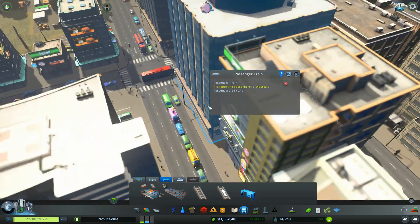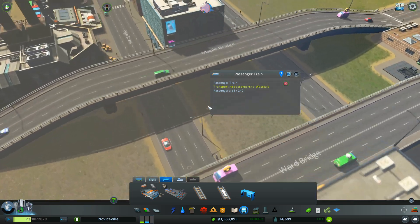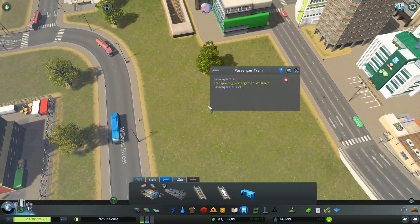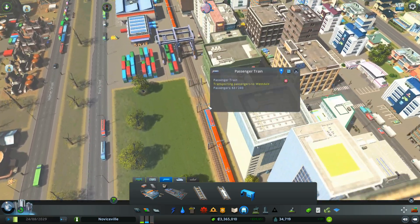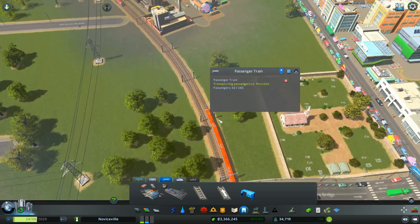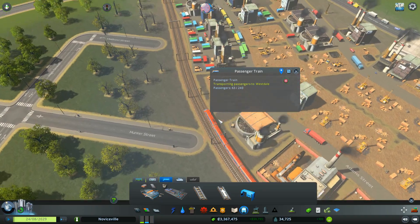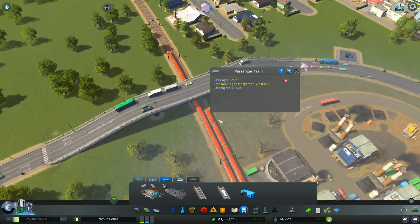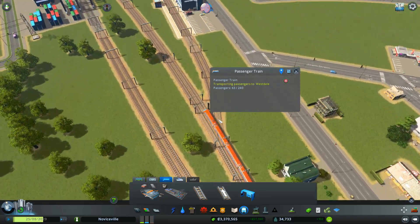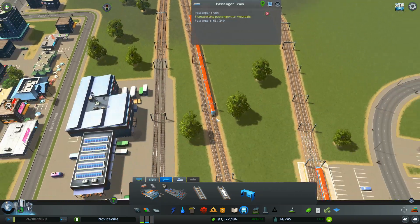Underground. Little does the city know what lies just inches below their feet. Past the cargo terminal. And then we should make the detour here. They're going out of town. That's cool.